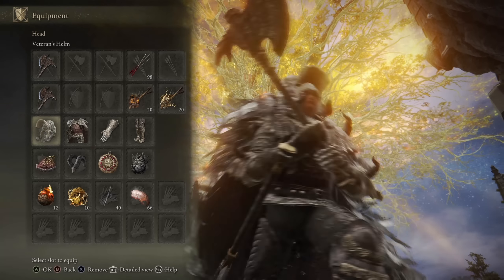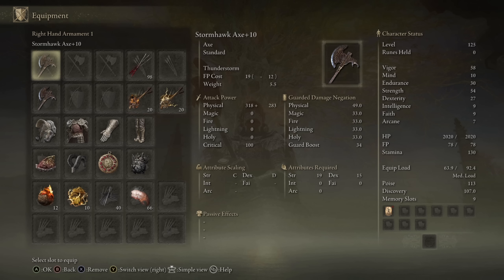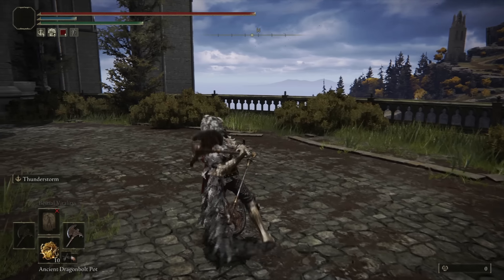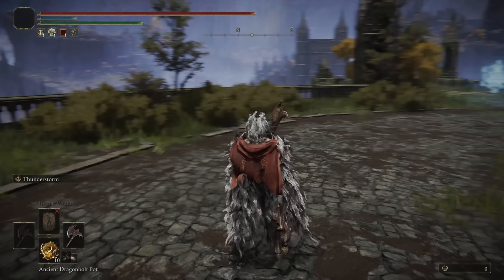As for the choice of armor, I am using a higher poise set than I usually do for the showcases. I feel like it'll benefit the Axe. The Axe itself is pretty light, so I don't have to pour a lot of points into endurance to be wearing a higher poise set. The Axe moveset does not have the best range or the best speed, so having the poise to be able to trade with some of the lighter class weapons is definitely going to benefit the class quite a lot.